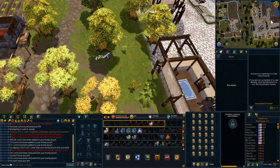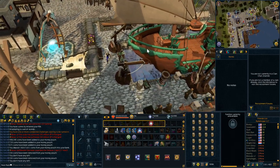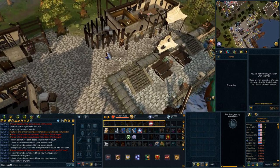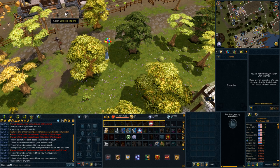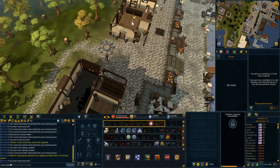The buckets of milk actually sell for about 1.4k each on the GE, so for free-to-play this is honestly one of the main sources of money on this daily run. Make sure you spend the three to four minutes buying out the buckets of milk, then we'll move on to the next shop.